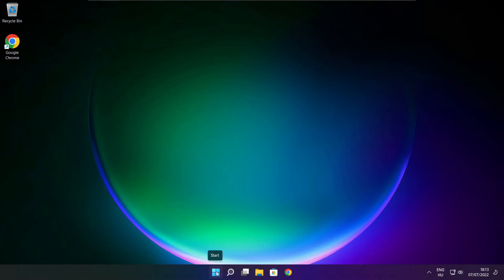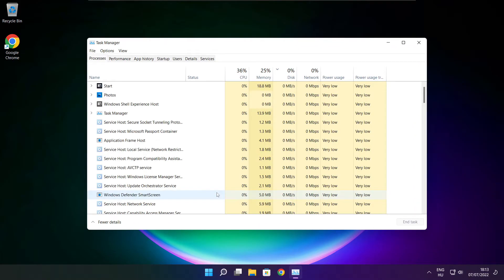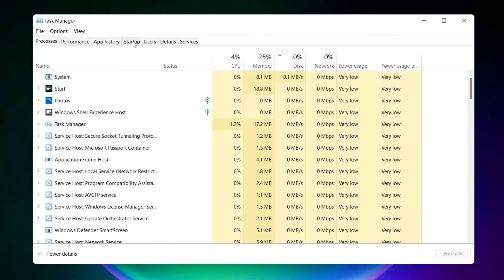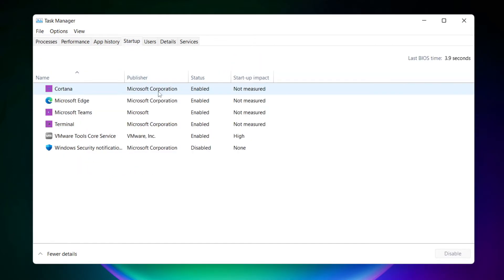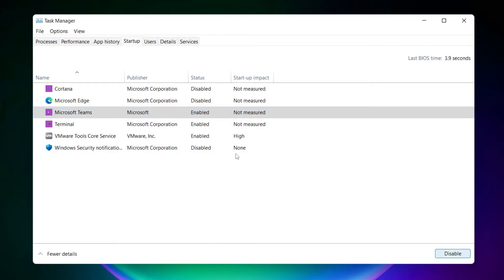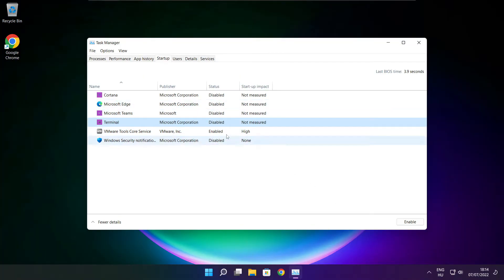Right click start menu. Open task manager. Click start menu. Disable not used applications. Close window.